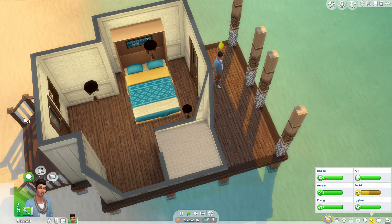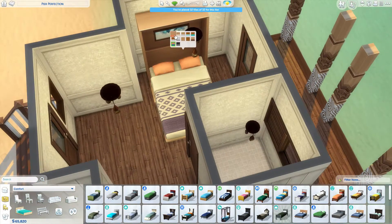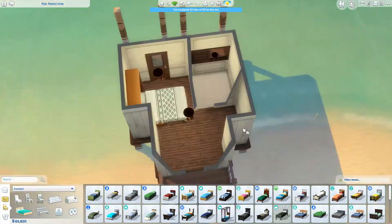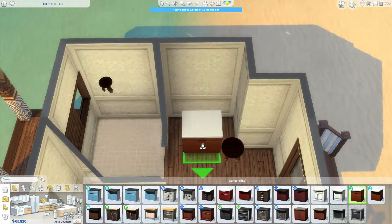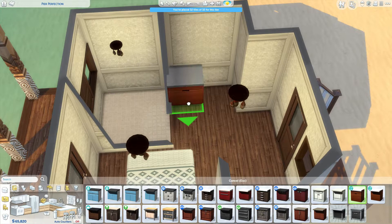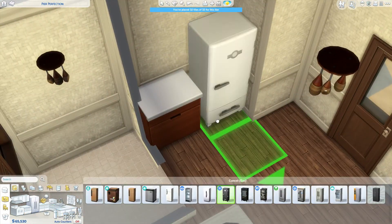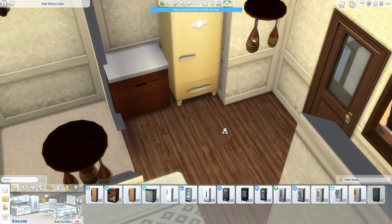I was trying to get my sim coming through the back door but unfortunately the Murphy bed was just a bit too close next to the back door so I did have to move it — only slightly — and it worked perfectly. I thought the white swatch of the Murphy bed fitted this home quite well. I really like the darkness of the floor and the white of the walls. I thought it was pretty nice and it made it seem light and airy.